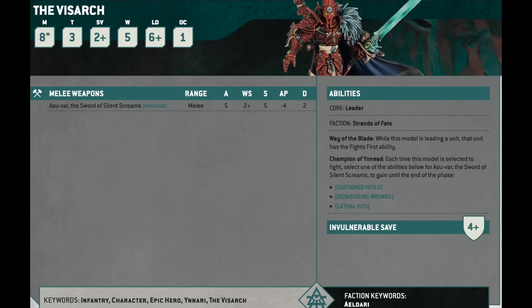So potentially you could have Yvraine and the Visarch running with 10 Harlequins that now also fight first. He's got a 2-up save, moves 8, has 5 wounds, Toughness 3, and a 4-up invuln. His melee weapon has Precision so he can be a character assassin — 5 attacks, Weapon Skill 2+, Strength 5, minus 4 AP, flat 2 damage. And you choose each round whether he's going to have Sustained Hits 2, Devastating Wounds, or Lethal Hits.